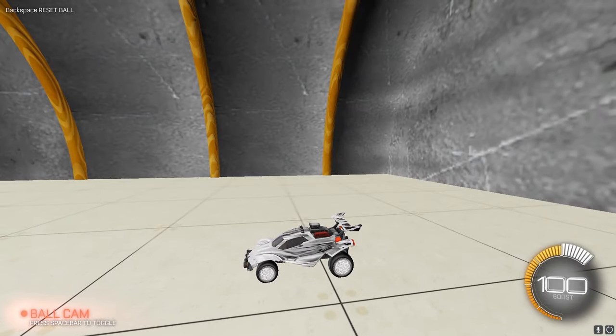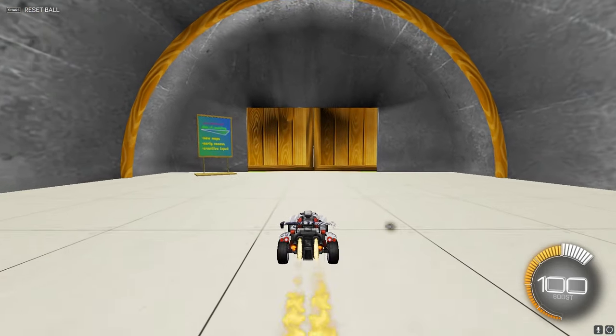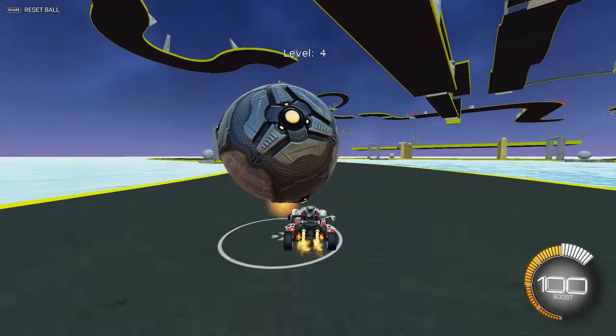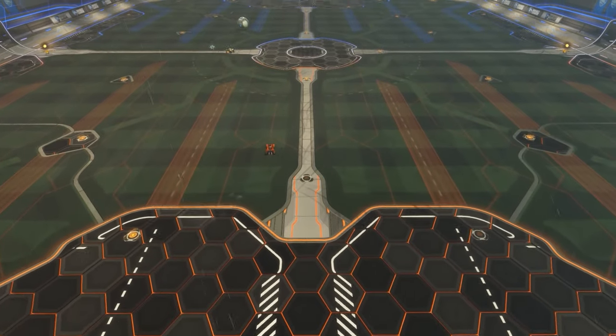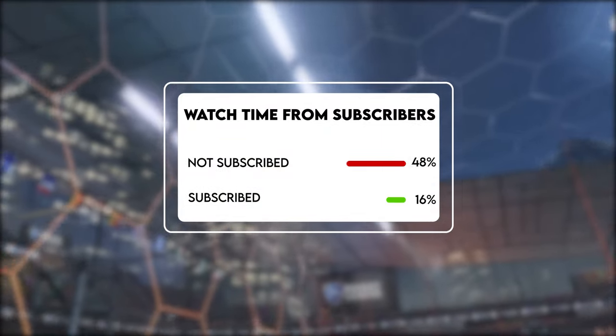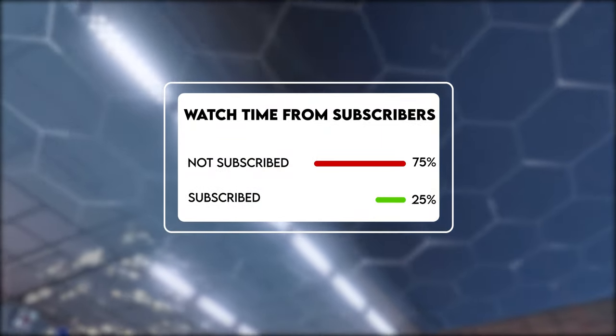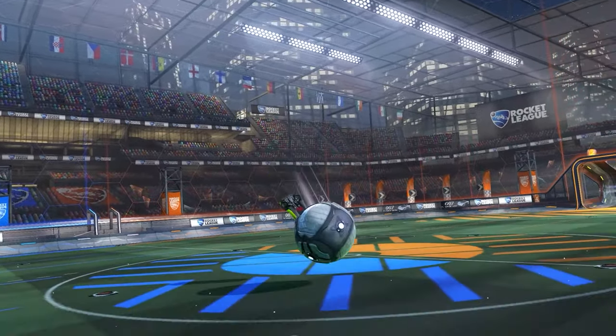If you want to add more maps, you can go back to the store in the plugin, and it's as easy as hitting Download. So now you can get any workshop map you want on Steam and Epic Games. That was fast, so I highly recommend re-watching this. And 75% of viewers watching right now are not subscribed, so if you like this content, subscribe for more free Rocket League tips.